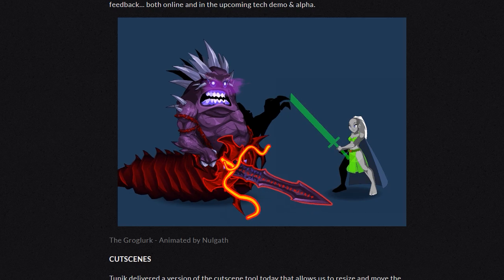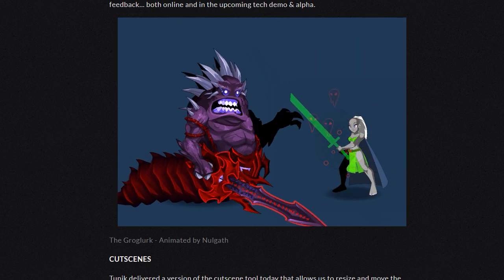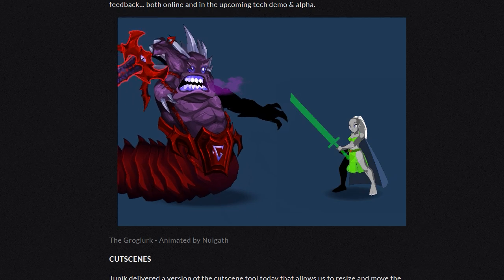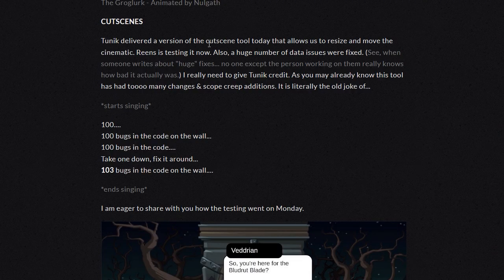I am literally blown away at how transparent Artix is being regarding Infinity. I love that animation. Look at that Grugluck. Cutscenes: Tunic delivered a version of the cutscene tool today that allows us to resize and move the cinematic. Reens is testing it now. Also, a huge number of data issues were fixed. When someone writes about huge fixes, no one except the one person working on them really knows how bad it is.